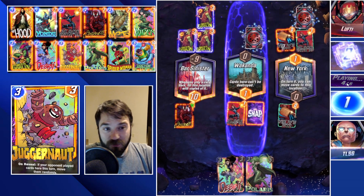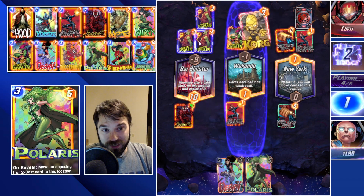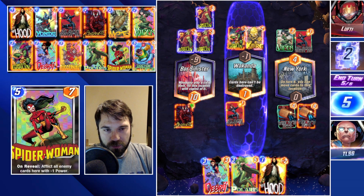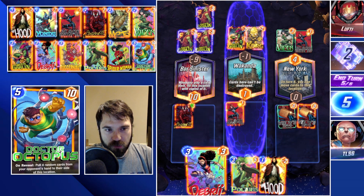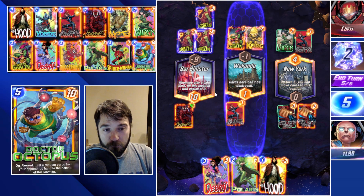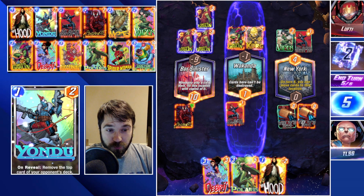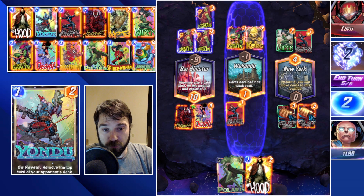One of my favorite things about Bar Sinister is that you can flood the board incredibly easily. Right now we do have the lead in Wakanda, so it's kind of all or nothing — we either lean in and hope they don't drop a card into Wakanda, or we could drop our Hood and next turn do Debris and a demon token. But I think that's going to be a little bit too little too late.